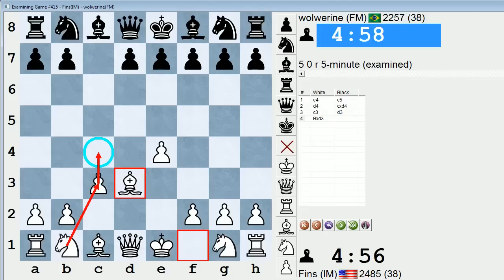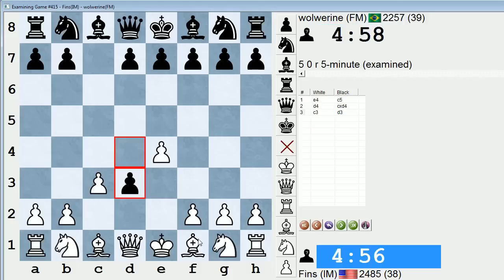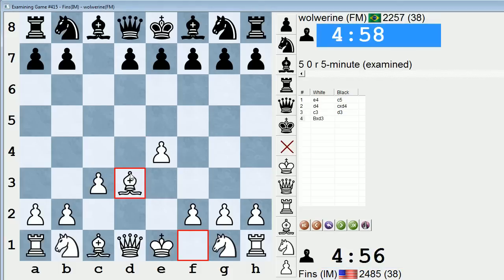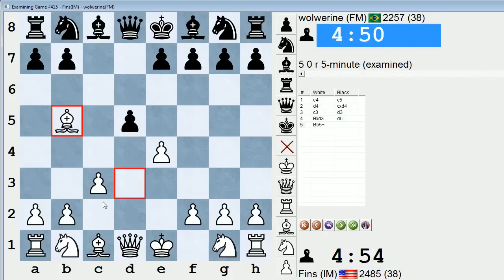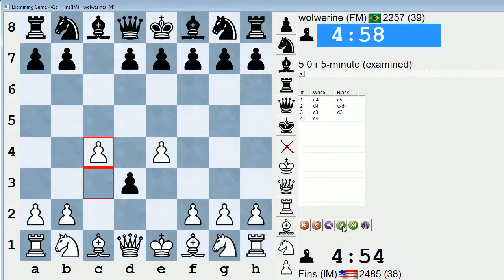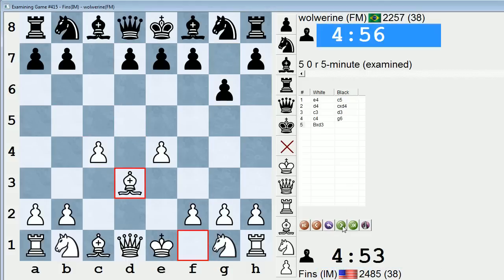I don't know - maybe someone can chime in why Bishop takes D3 is never recommended or played. It might be played; I've just always seen C4. Maybe D5, but D5 doesn't seem like a convincing move in view of that, and the D5 pawn will be double attacked. So I played C4 and he played G6.